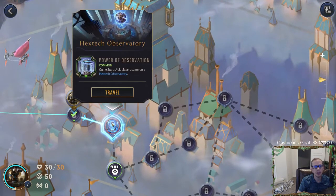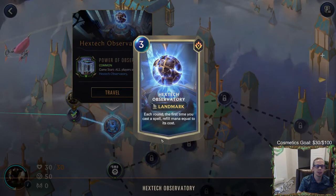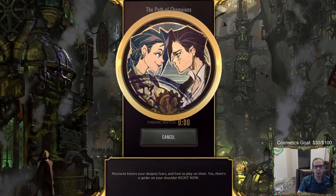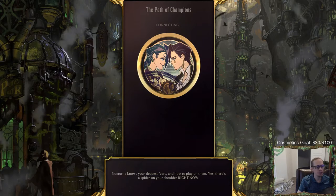The Hextech Observatory power: game start, all players summon a Hextech Observatory which is a three mana landmark. Each round, the first time you cast a spell, refill mana equal to its cost - not even spell mana. So the first spell we play, and our opponent's first spell, gets your mana refilled.